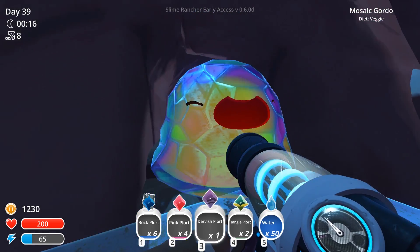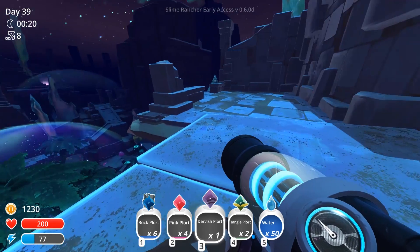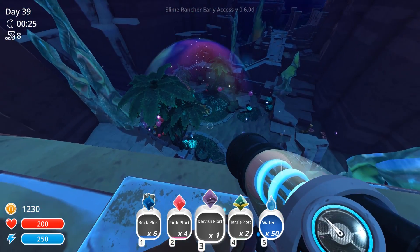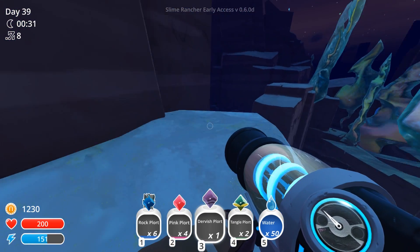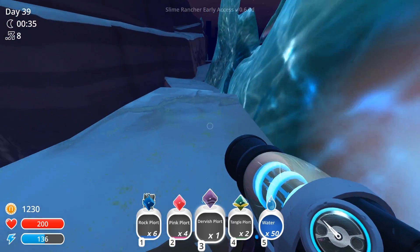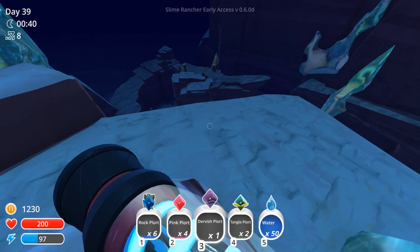The mosaic gordo likes veggies, unfortunately I don't have any for it. But there is a new gordo, which is pretty cool. Let's head down in this direction - I want to see exactly what is over here. I don't know if being up here is kind of taking away the experience or not. There might be a treasure pod that we can open or something like that.